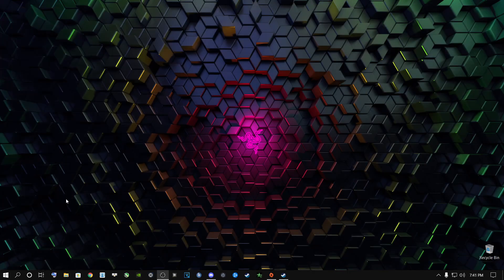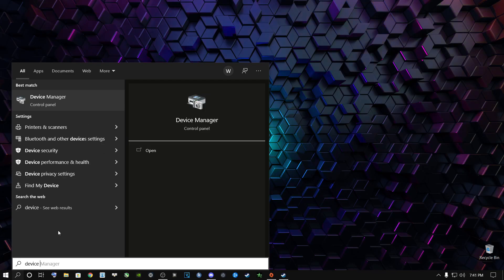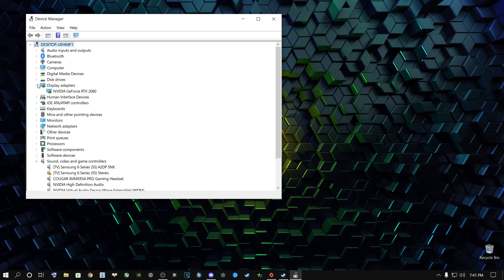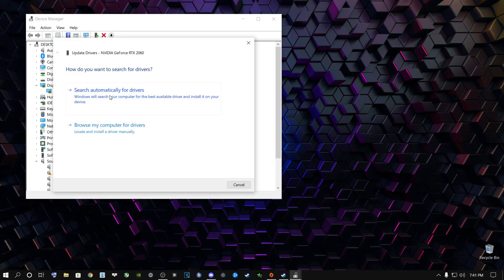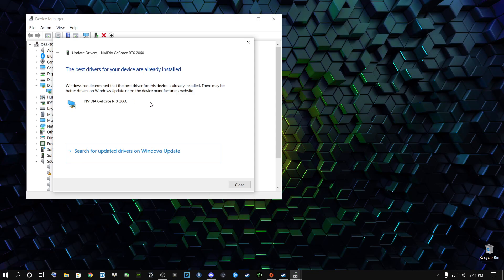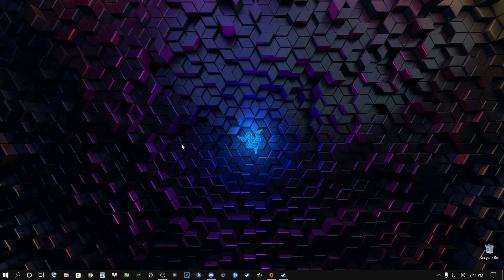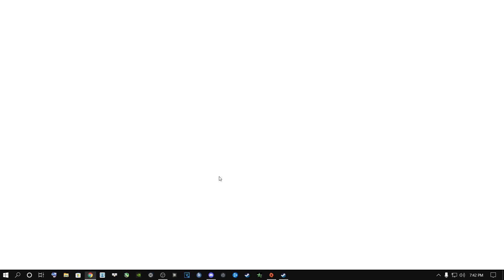Once done, go to the search button and type in Device Manager, then open it up. Go to Display Adapters. You might have an AMD or NVIDIA graphics card — just right-click on it, say Update Driver, and say Search Automatically for Driver. It will let you know if you have the latest drivers installed. Alternatively, go to any search browser and download the latest drivers — for example, type in your graphics card model followed by 'driver download.'